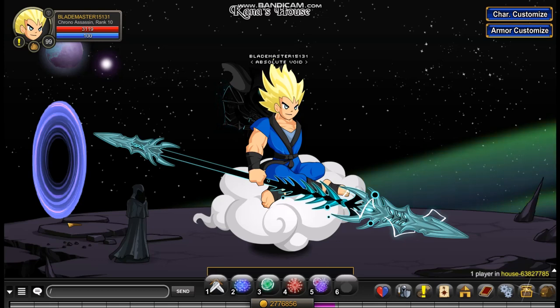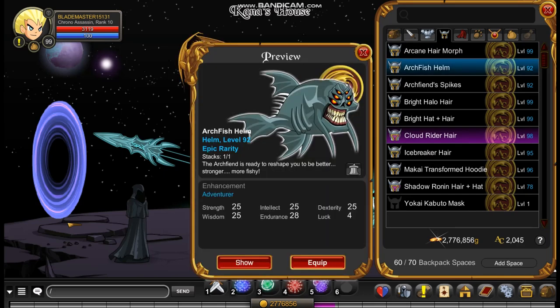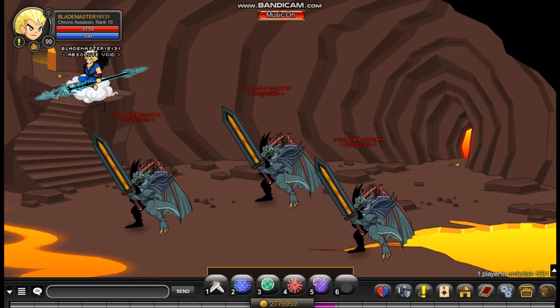I'll start off the list with Archfish Helm. Archfish Helm is a pretty funny helm and it's obtainable by going to slash join underlayer. Once you get here you have to go to the very last room and defeat the boss which drops the helm.